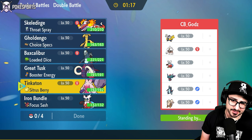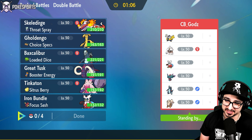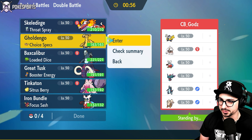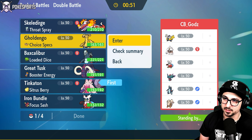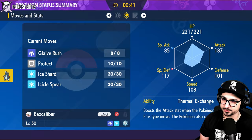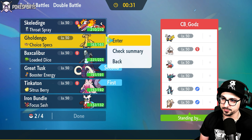My opponent is Rank 10 - I guess I've been doing pretty good on the ladder so far. Going against Rank 10 rocking a very scary looking team. They're bringing Baxcalibur, which is interesting, and Garganacl, which is kind of scary. I don't really have a great way of dealing with Garganacl - my Gholdengo is my best option. I think I'm going to lead Tinkaton and Great Tusk. I could also bring Gholdengo in the back and then maybe Baxcalibur in the far back.